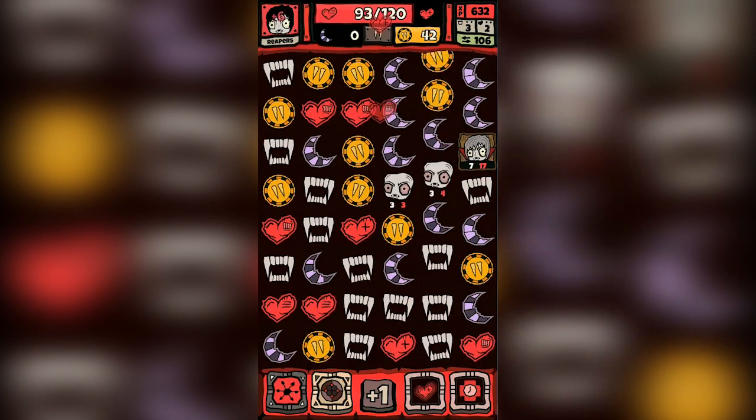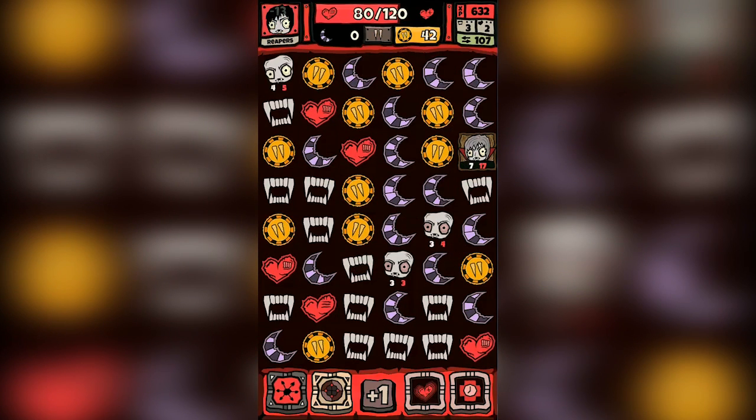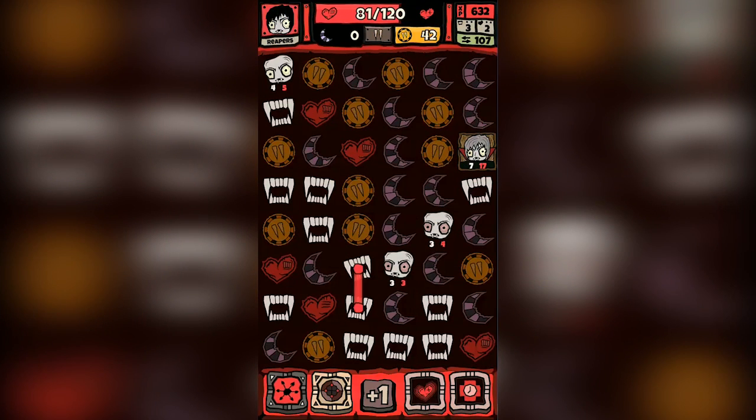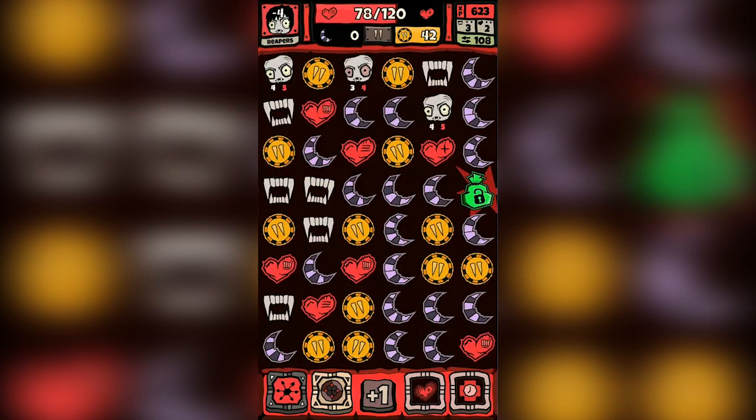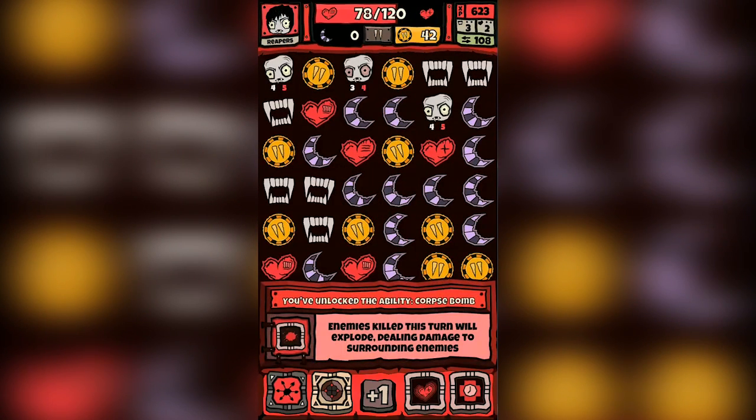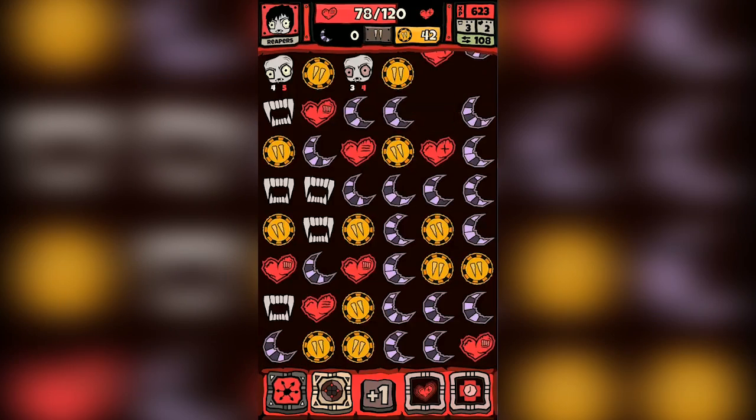The game starts off relatively easy, but then gets increasingly challenging as you play across the variety of game modes that are available as well. The real diversity comes from the excellent artwork and the variety of bosses that come into play. Some bosses can only be bribed away with coins, while others can only be attacked from below.